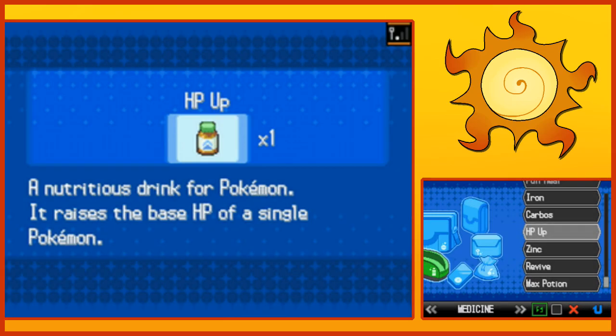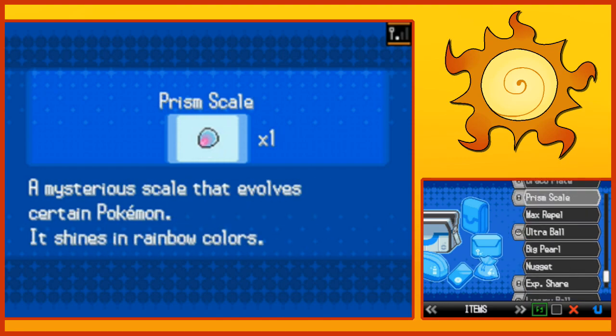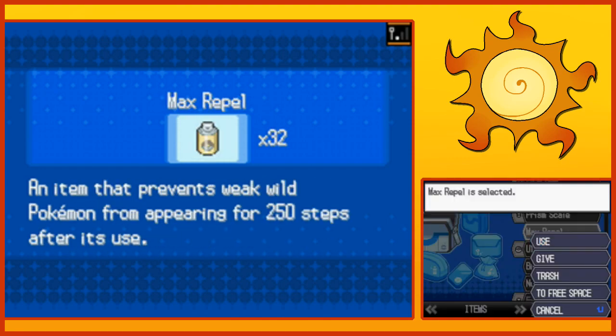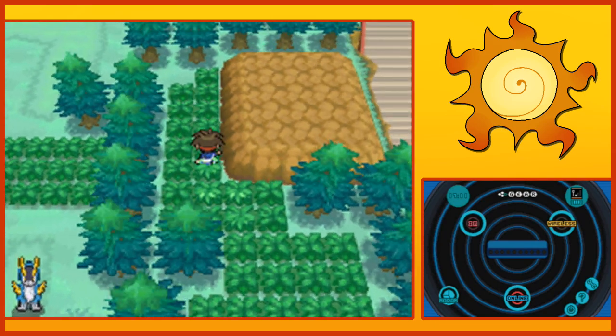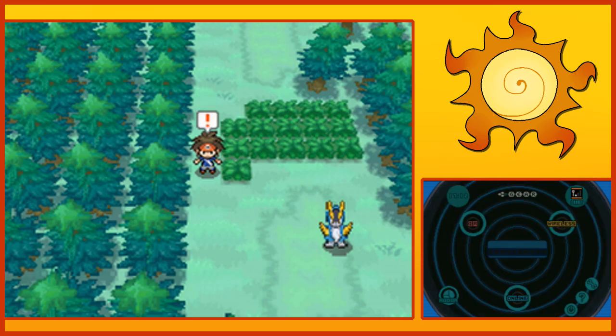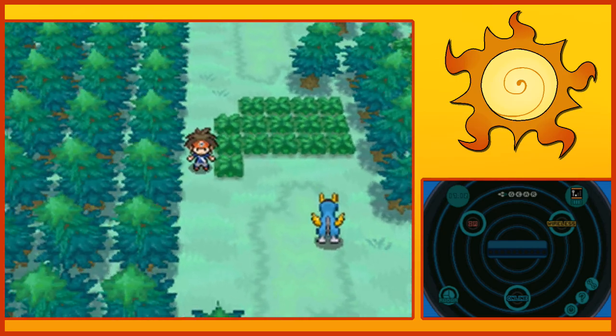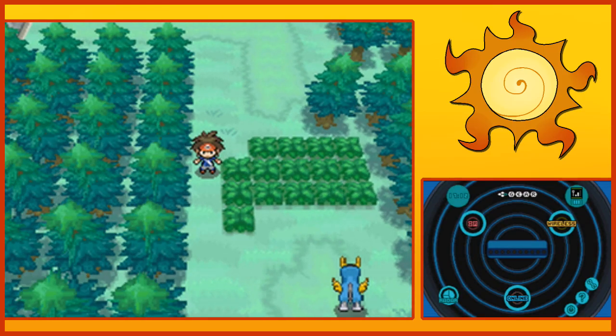Where are my Repels? There we go. Now I'll probably still get a few wild battles here and there, but we can go this way. Please don't start a fight. So, in the previous game, there are the Musketeer Pokemon — that's how they are classified. Cobalion, Virizion, and Terrakion.